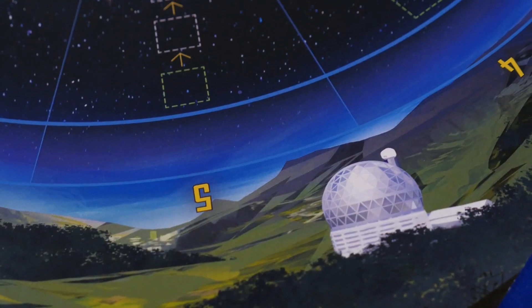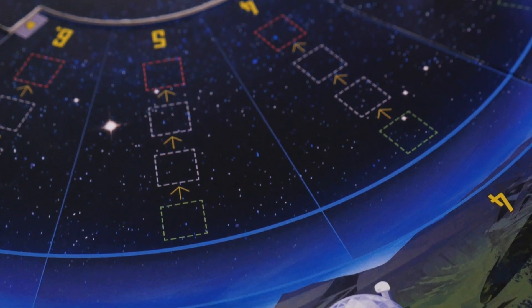The Search for Planet X is a 2-4 player logic deduction game that requires an app to play. It's designed by Ben Rosset and Matthew O'Malley, and it's being published by Foxtrot Games. You're playing as astronomers who are scanning the night sky in search for Planet X. Each game, the companion app will randomly determine the location of Planet X and the other objects according to a set of predefined logic rules.